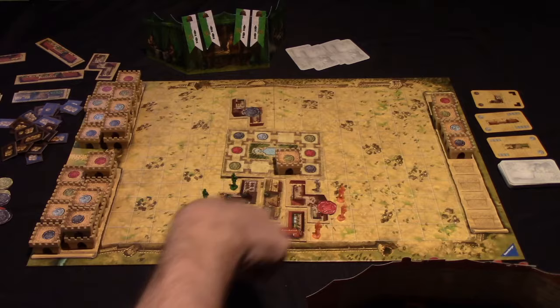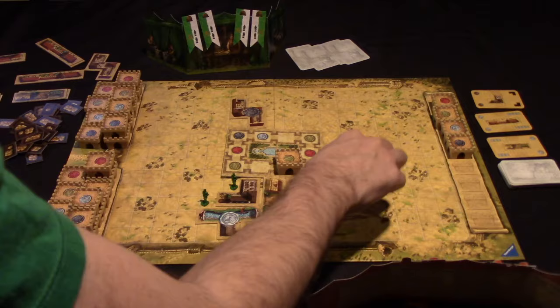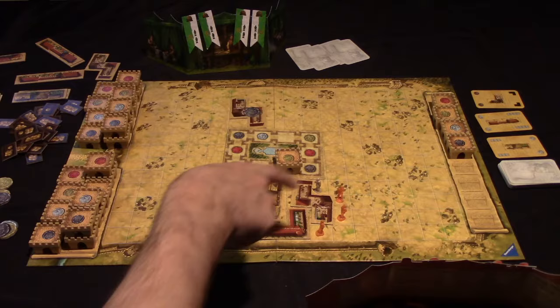You'll get the one gray seal for completing the building, and then another gray seal for having a worker there. And here they would get the one red seal for completing the building, and then three red seals for having workers next to it in their color. That worker paid off on both this building and this building, so placing your workers strategically so they get multiple payouts is one of the key elements of the game.